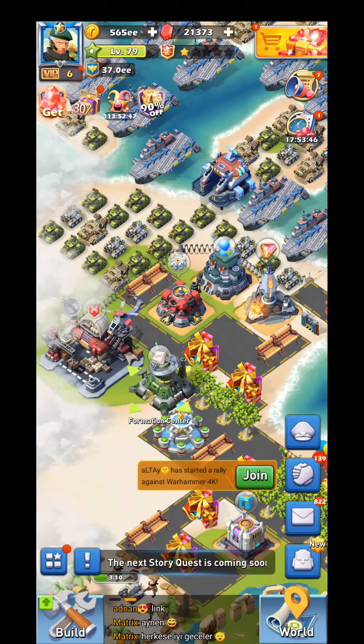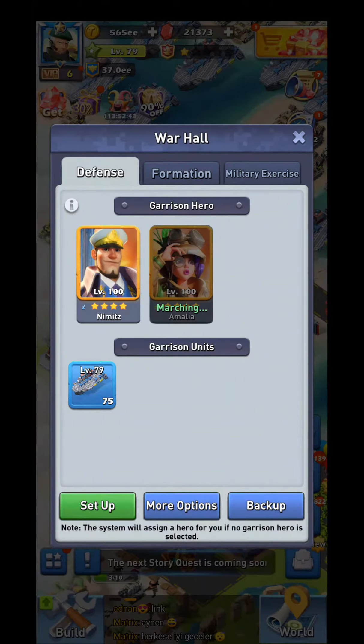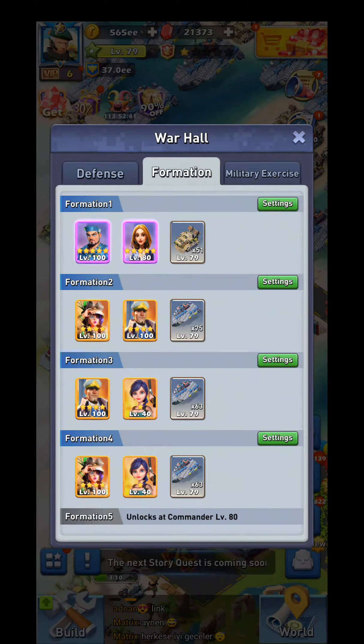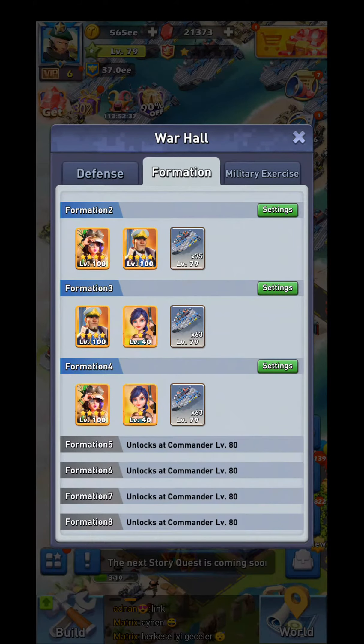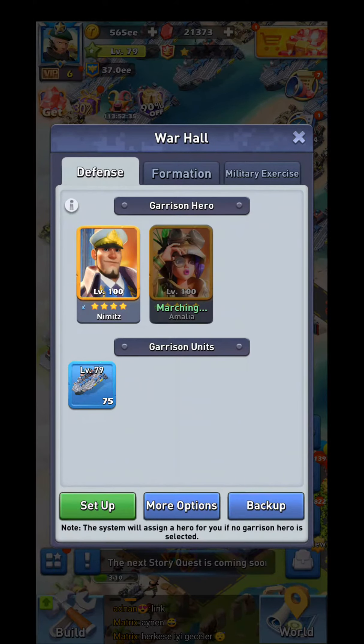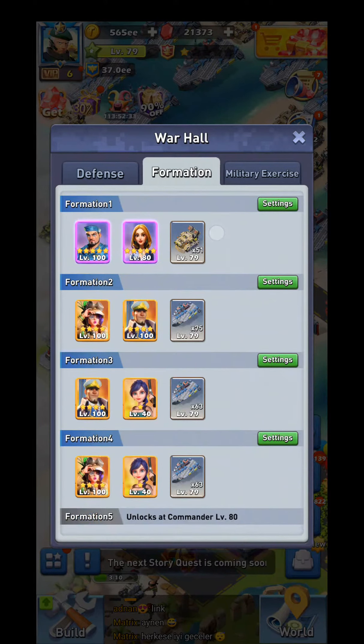There are actually two meanings of formations. I will quickly show the second one, which is not the main one this video is going to be about. You can set formations for sending your units in the war hall — it becomes available on level 10, but on level 10 you only have one available. The second, third, and fourth ones are on levels 20, 40, and 60.